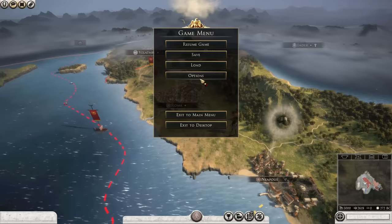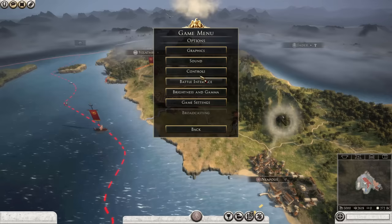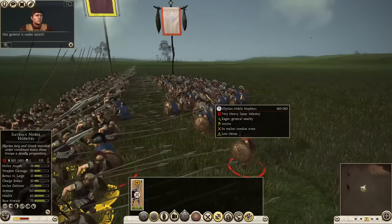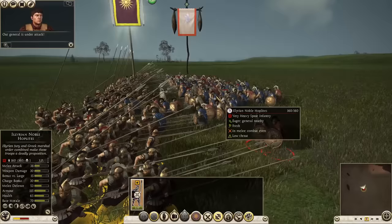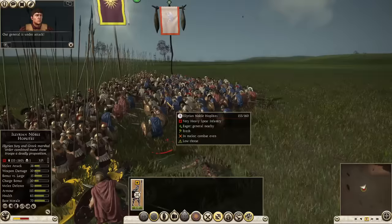Also, battle difficulty cannot be altered in the main menu when you go to start your campaign — it has to be done in the options separately. What even is the point? For my first one or two campaigns I could have done with knowing this earlier; they don't make it clear and it is quite annoying. Wow. Now I'm angry.